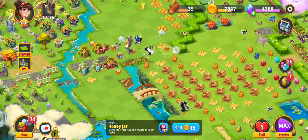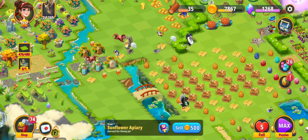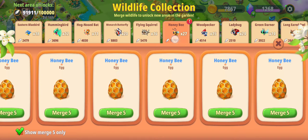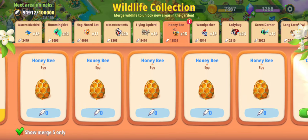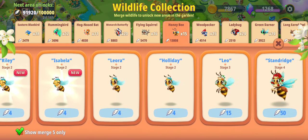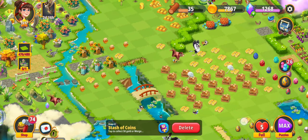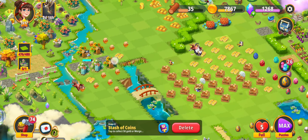I'll merge a couple more jars and hope that I get another crate — unfortunately that did not happen. No problem, I'll just merge a couple more. In the meantime, let's merge these honey eggs. I like to do it this way because I get more feather counts, plus I get ample cash, and I'm achieving more and more in this game — eggs and money.